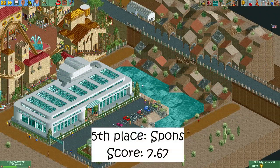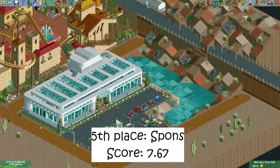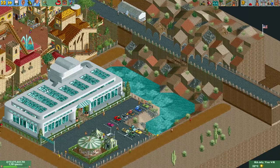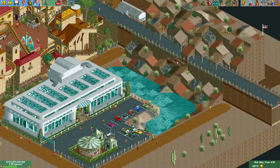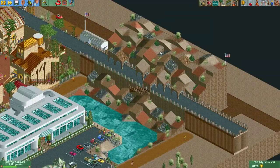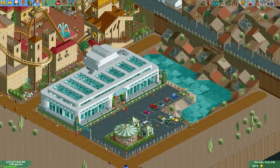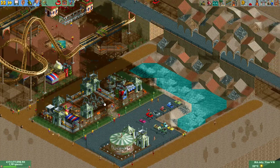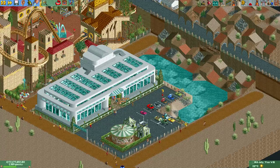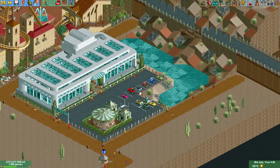In fifth place we have this plot made by Spons. Spons always makes great stuff in these rounds and this is no exception. He made a mall right on the border. Here you can actually see the Rio Grande — that's what it says on the sign. On the US side he did this awesome landscaping. The mall is also full of rides: a motion simulator, space rings, a twist, lots of shops and stalls. I really like how this mall looks — it's really pleasant to look at. And all the rides have cool names.